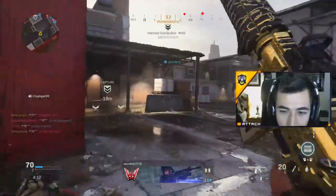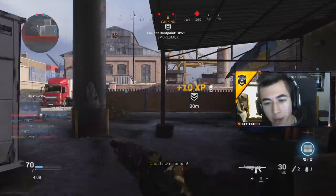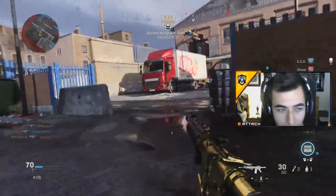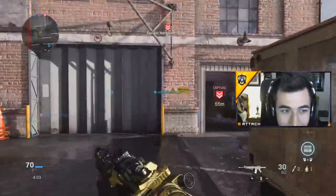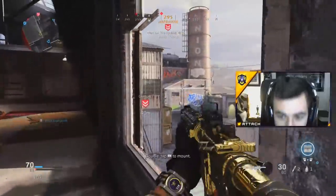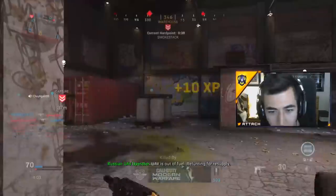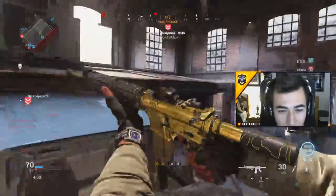Now we have the spawn for the third hardpoint. One of them got through the L-wall right there — my teammates did not pick it up. Obviously we're not super organized with our public match team; I'm just in a random lobby solo queuing right now. But they are spawning in the back, and you can pretty much read the map by what's happening.